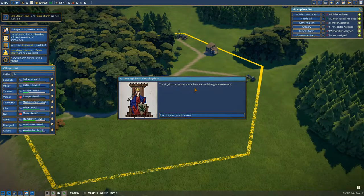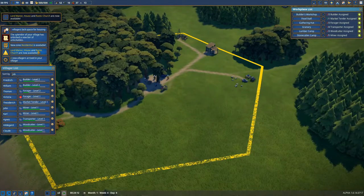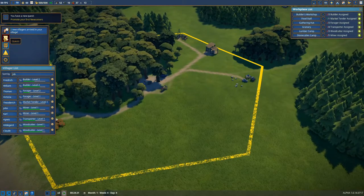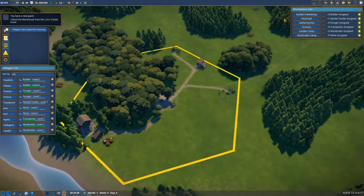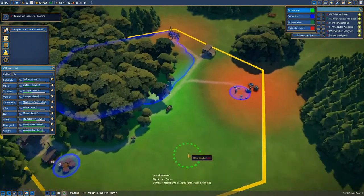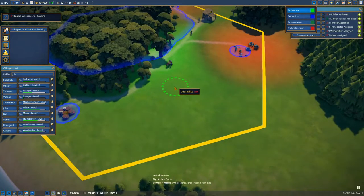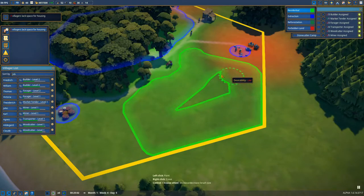The kingdom recognizes your efforts in establishing your settlement, so the king is happy with us and we get points for that. I'm going to show you in a minute what we do with those points. For now we need to give our people housing, because as you can see they lack housing. Same thing with zoning — but now we have to make residential zones. We just paint the area where we think they can build houses, which basically will be this area for now, not too close to the market because I want to be able to expand it.